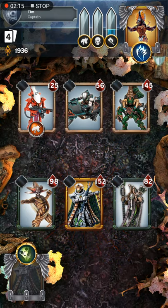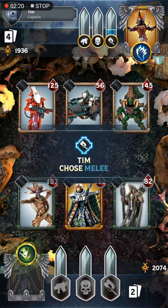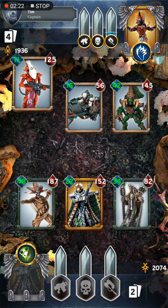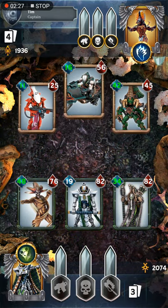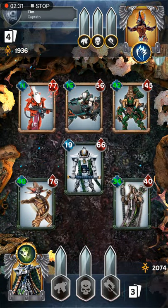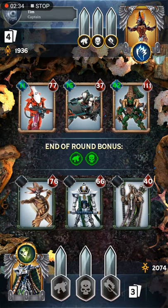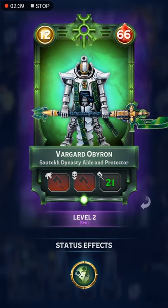It's pretty cool. The enemy has the initiative, so they're attacking first. And boom! Our warlord just disappears — explodes — he didn't die. But he was replaced by his loyal bodyguard and protector here in the middle, Vargard Obyron. He came in and took the damage that Zandrek was supposed to take.